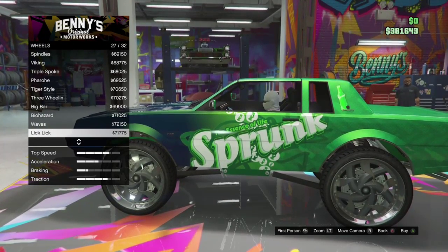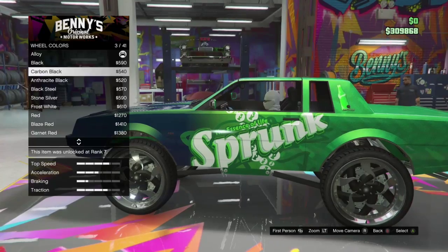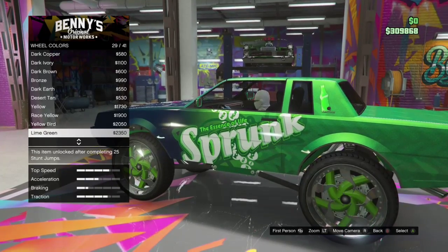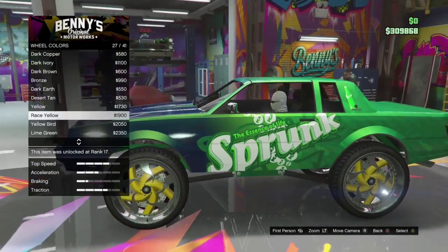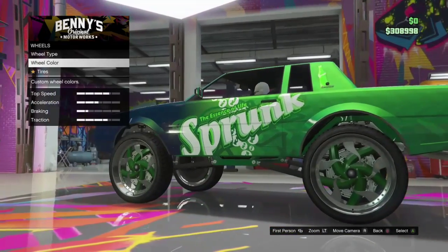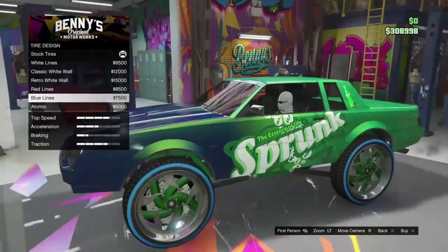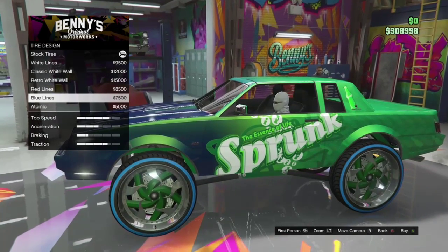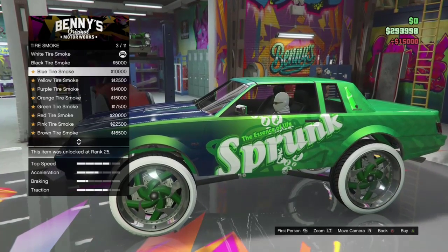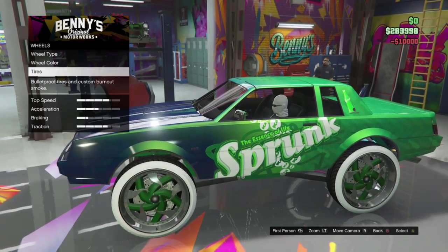Here are the wheels I chose — I think they're super cool, they're the ones for this car. I colored them green to fit the Sprunk theme, and as you can see it looks super cool. I put white walls on too — I wasn't sure they'd suit it, but it's a lowrider so you've got to have white walls. I put the thickest ones on. For the tire smoke I went with blue, so it's not all green — I wanted some blue still in there.